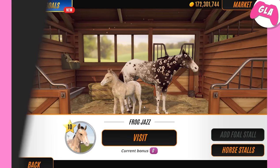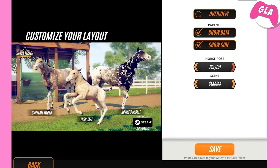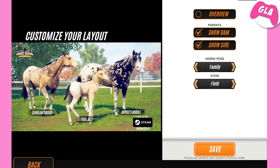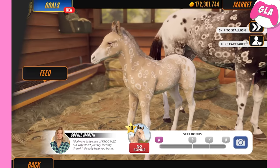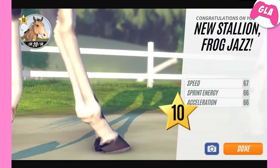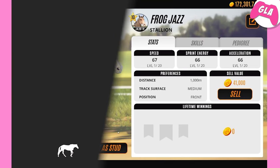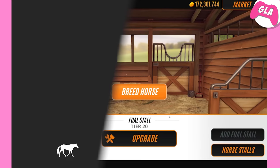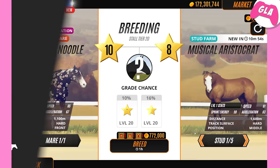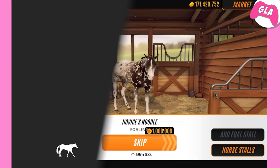Obviously we need to care for this colt — Frog Jazz. I think we're probably going to use him as a stud since he's got peacock Appies in his pedigree, so that'll be nice because he'll pass that down hopefully. Let's put these in the field. That's perfect — it is literally just a thumbnail! He's literally the dad, so we'll set him as a stud for now because I think he'll produce more peacock Appies.